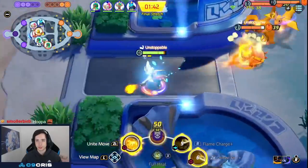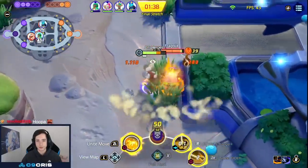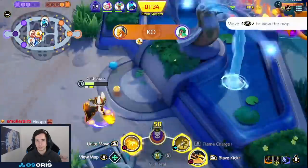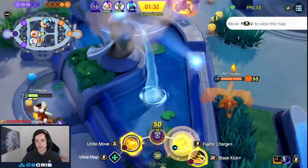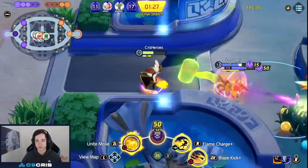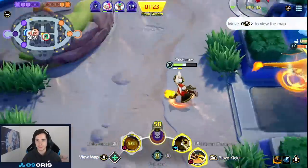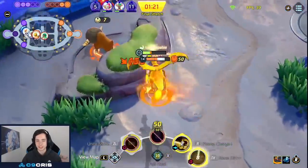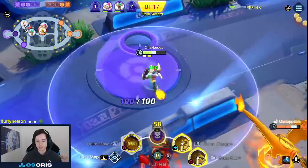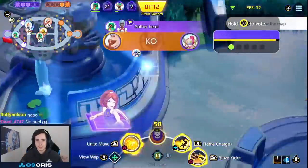Already the Greninja decides to run me down — the Charizard is also there. Luckily I Flame Charge away, otherwise I probably would have died to his Unite move. I don't have full heal and my team is already kind of dying. Greninja uses Unite move and Charizard is trying so hard to get to me and Unite move me. My Unite move gets canceled again and Charizard just runs me down. These team fights are very difficult to play against these characters, and my Hoopers aren't doing a great job helping. And then we just get Zapdos.